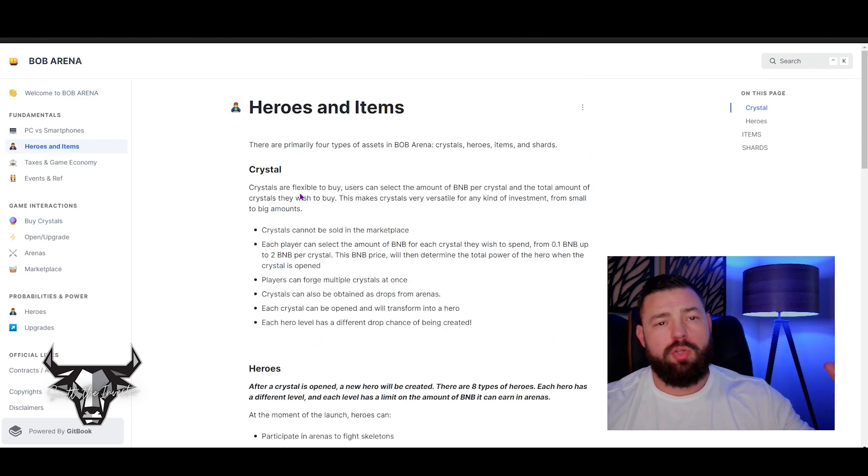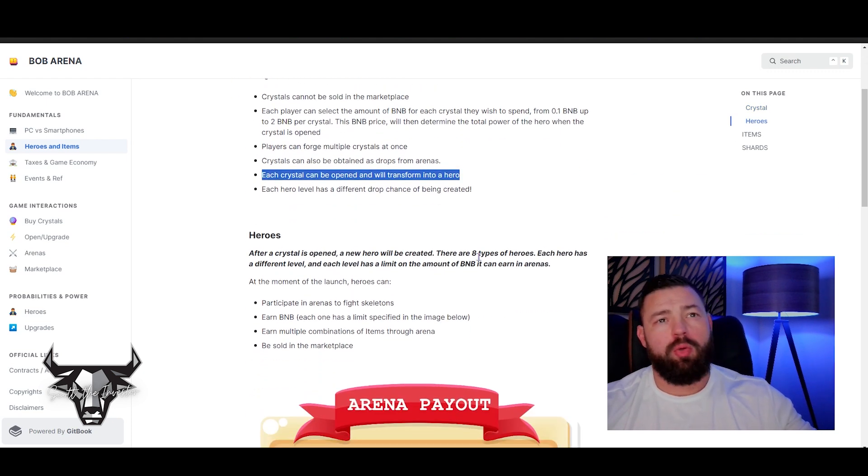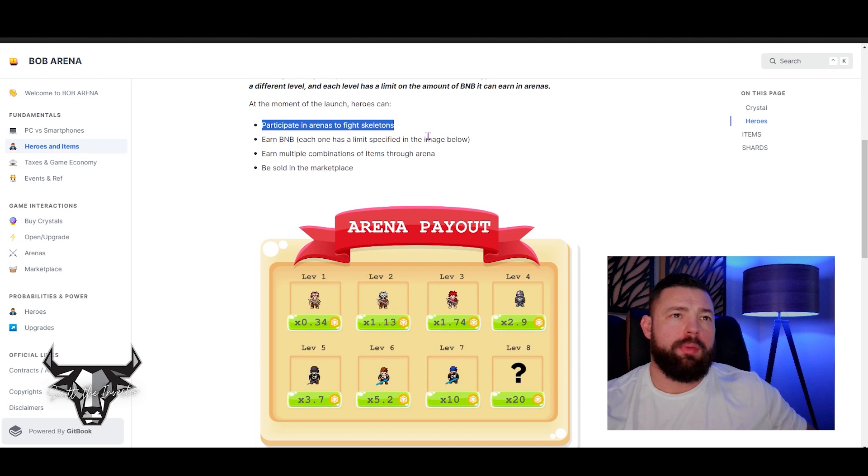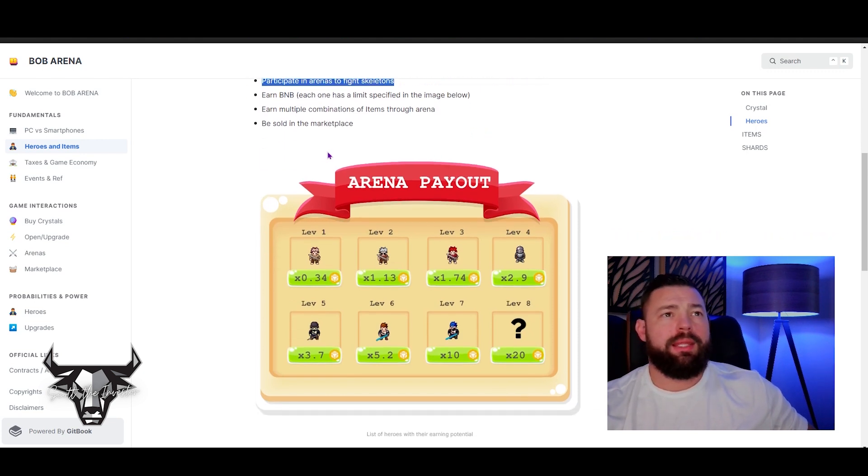Heroes and items — you can use those crystals to upgrade your hero. Each crystal can be opened and will transform into a hero. After a crystal is opened a new hero is created. There are eight different types of heroes in this game, and each hero you open already has a predetermined level. Each level has a predetermined amount of BNB it can earn in the arenas, so you want the rare ones earning more BNB. You can go directly in to fight the skeletons in arena fights, earn BNB, find more crystals, and get in-game assets.